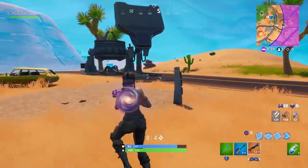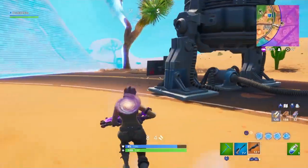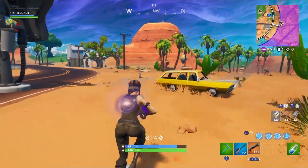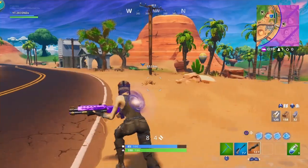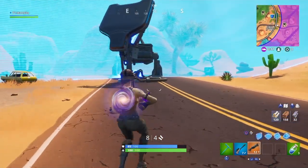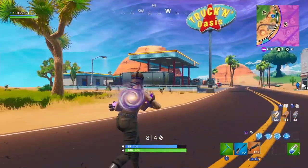One last thing I wanted to mention is that there's now a Rift Beacon over near the gas station near Paradise Palms. This used to be over by the soccer stadium, and now the soccer stadium is literally nothing. I'm not sure what's going to happen over there, but just wanted to let you guys know it's next to the gas station near Lucky Landing.